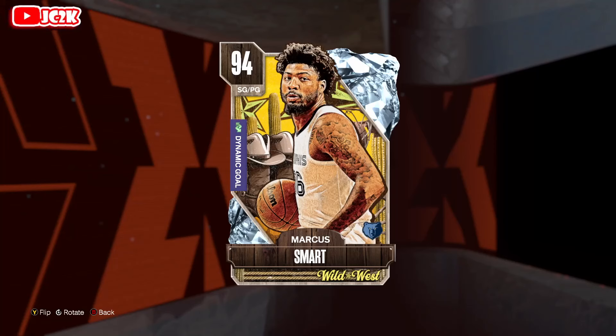Welcome back to another JC2K video. Today we're doing gameplay with the brand new Diamond Marcus Smart, and I honestly think this card looks really good — he might be a budget monster point guard, kind of like a better Diamond Drew Holiday. That Diamond Drew Holiday is still a card I run into relatively often in Unlimited. I could see this card at 31 KMT being one of the very best values.